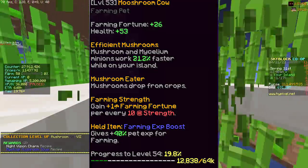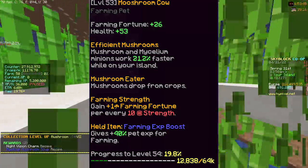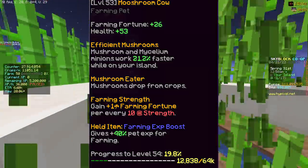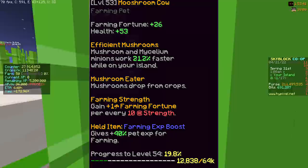The Mooshroom pet is so good for farming to the point it can make you somewhere between 8 million to 10 million coins an hour and probably more, which is unheard of before.